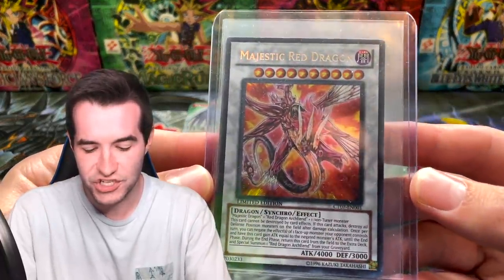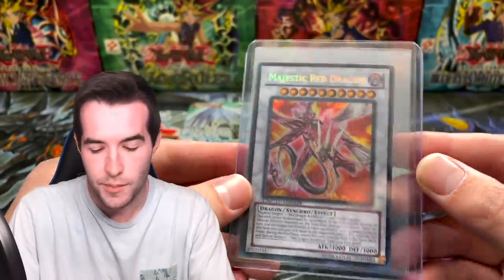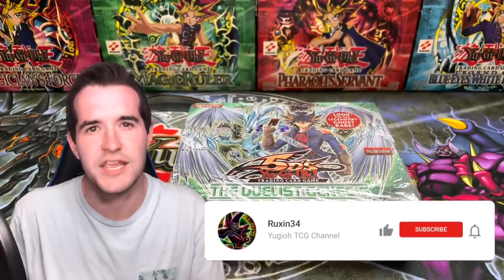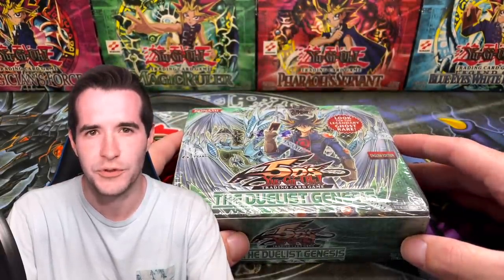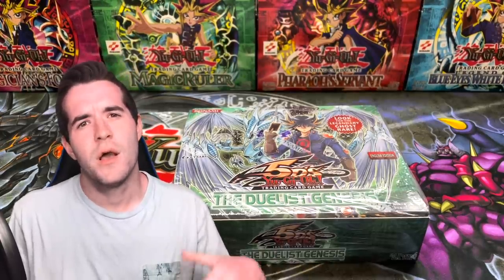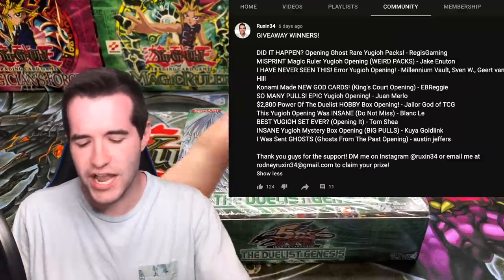We also have a giveaway — I'll be giving away this Majestic Red Dragon from the 10 we actually pulled. It's a little dusty because I've been displaying it, but this was pulled straight out of the pack. All you have to do is like this video, be subscribed, and give us good juju in the comments to pull the ghost rare Stardust Dragon.